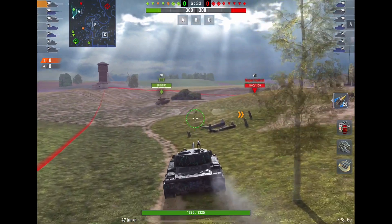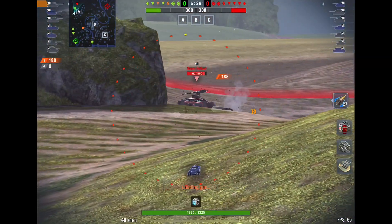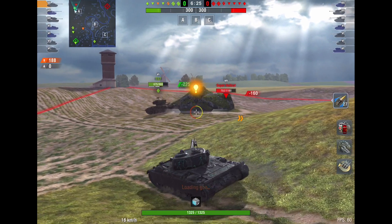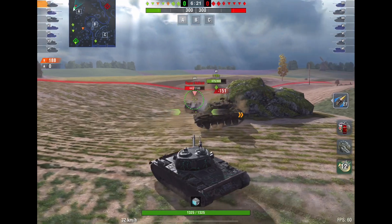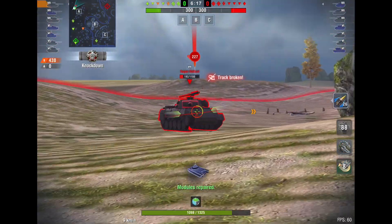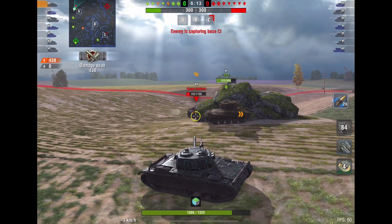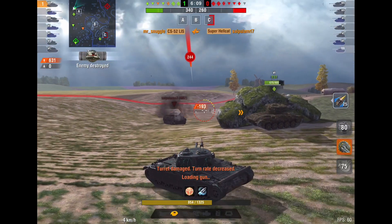Lo and behold, we found the Super Hellcat. This tank doesn't have the best armor, so I'm going to fire a shot in here. Nice — that's a good start. The T-37 wasn't afraid to get his tank dirty, which is nice. He took a hit, and I'll take a hit for him as well. Between the two of us, we should be able to rip right through him. I'll take a hit — fine. He's out of the way.